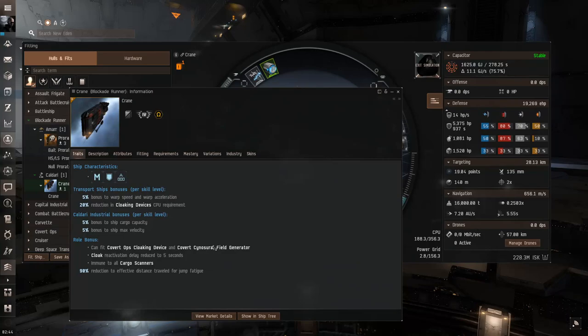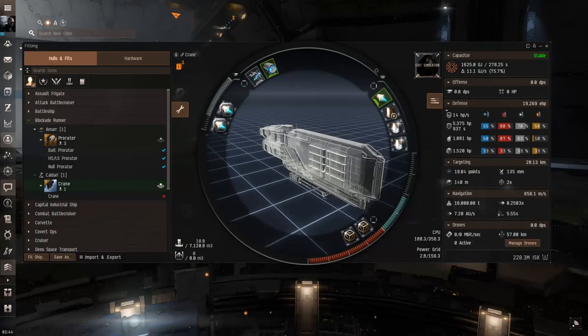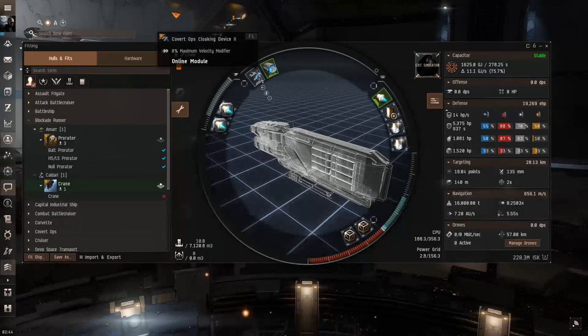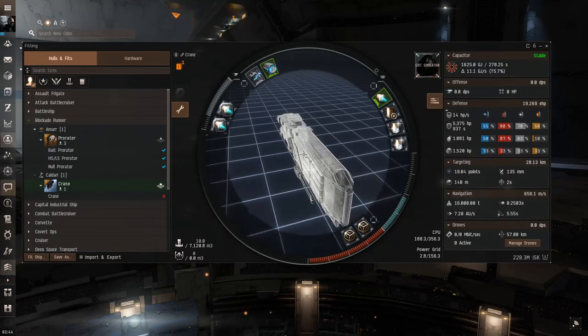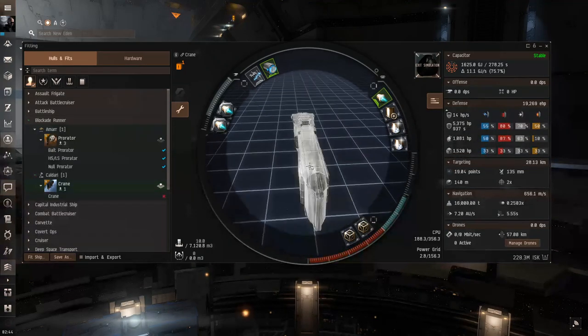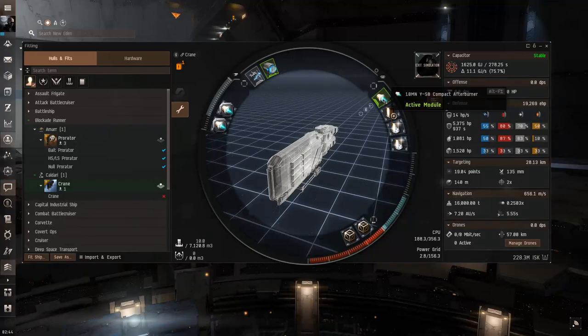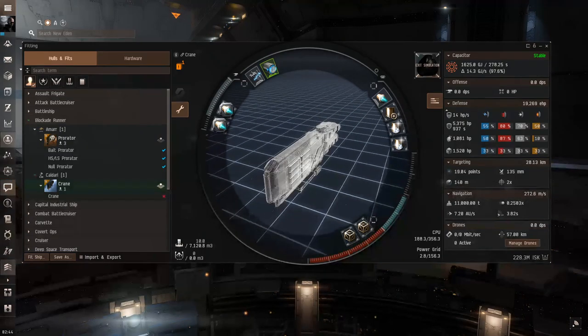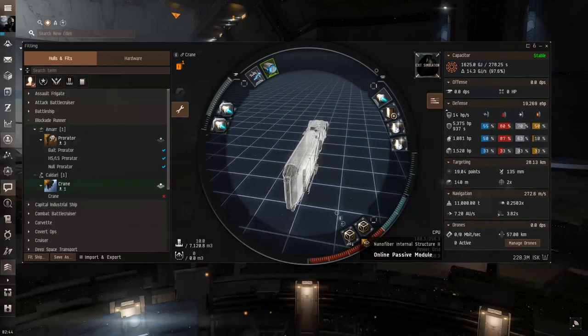With the Crane you don't have to do the micro warp drive cloak trick — right when you break your gate cloak you can immediately activate the covert ops cloak and enter warp at the same time. The align time shown is a bit skewed when a propulsion module is fitted because it accounts for moving faster. With this fit we're getting an align time of about four seconds, which is pretty good. I tried adding inertial stabilizers in the low slots but didn't want to sacrifice cargo space.